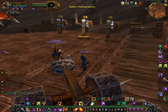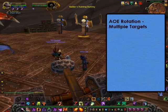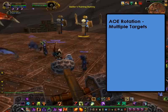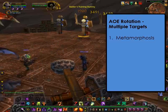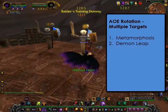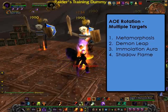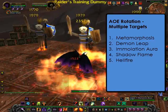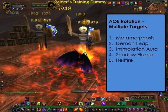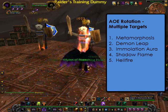Now that I've told you about your AoE rotation, I'm going to demonstrate it. I'm here in Orgrimmar in front of the target dummies — I've got a group of three with the middle one targeted. I'm going to send in my pet and trigger his Felstorm, then immediately go into my Metamorphosis, followed by Demon Leap, followed by Immolation Aura. I'm going to do my Shadow Flame and then Hellfire — you can see it's hitting mobs on both sides. I'll keep an eye on the cooldown for Shadow Flame and hit it again as soon as it's up, then go right back to Hellfire.